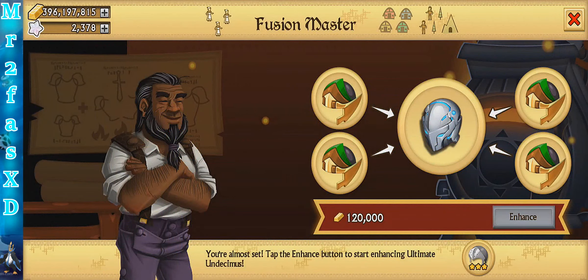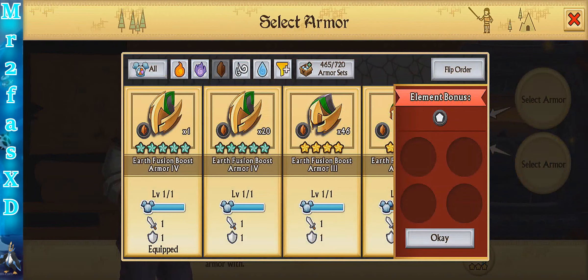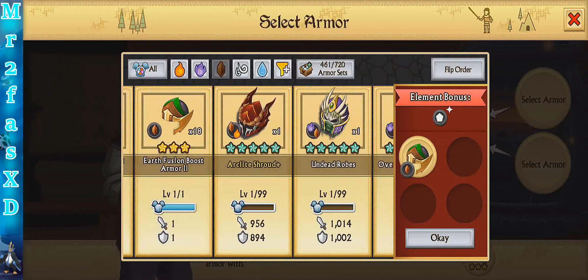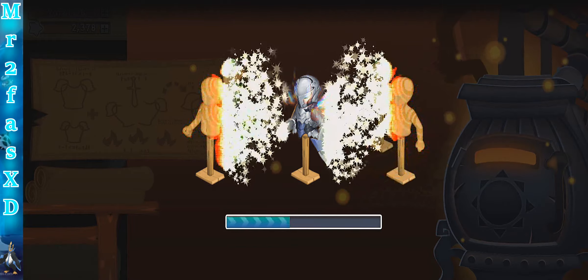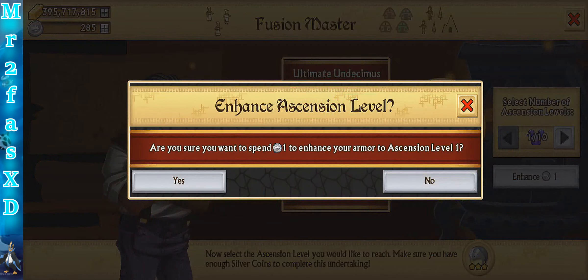It doesn't get element enhancement boost, is what I'm trying to say. It is also extremely warm in my room, so let's just pray I don't faint. 95, 96 — and I'm going to try to upload this the same day I get it. We're going to see the follow-up form soon, and boom — we're going to enhance it once, but we'll enhance it with more ascension levels in the future, and we will do it in this video.